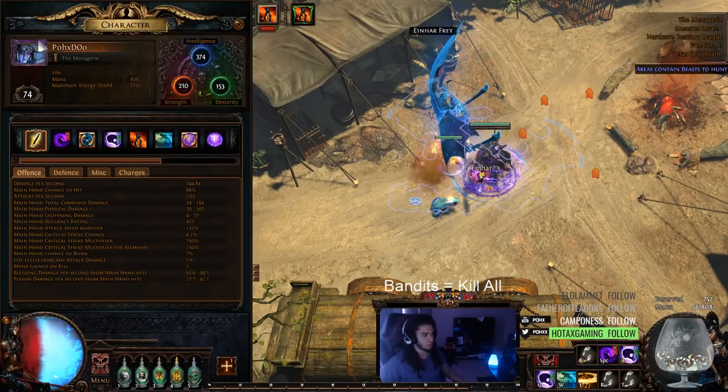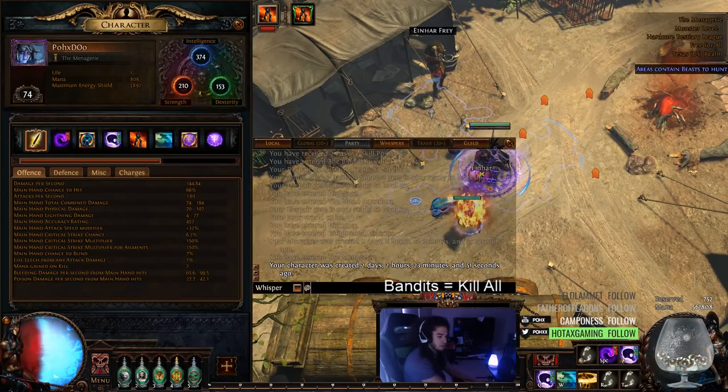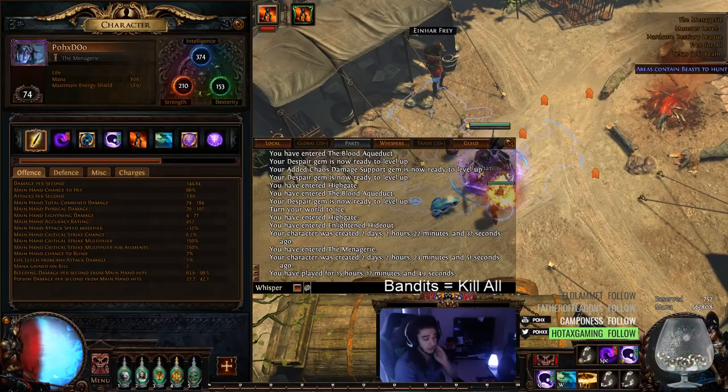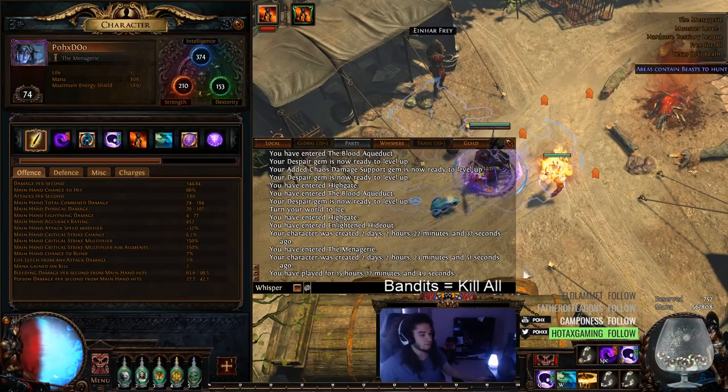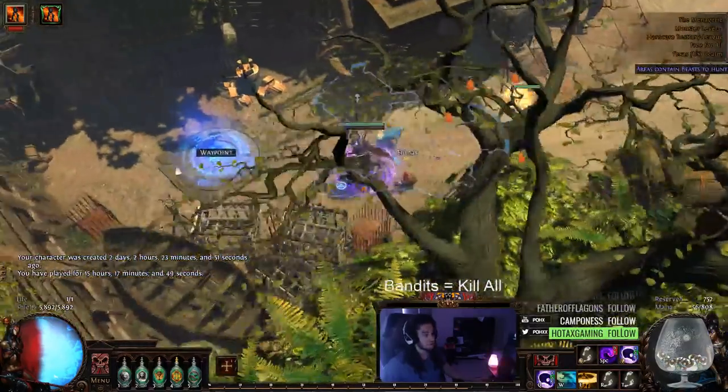I wanted to see how it would work going CI really early into the league. So the league's been out for about two days, two hours. I don't think I've really played that much — not even that much, actually. A lot of it's AFK, so I've been taking it a bit slow. But I've got my character set up already as CI, and I'm pretty excited with it.